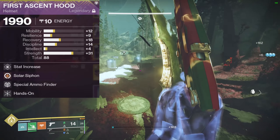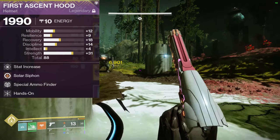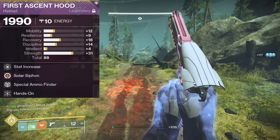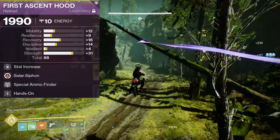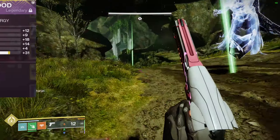On my helmet, I'm using a solar siphon mod to make orbs with my solar rocket sidearm. Special ammo finder, because I'm rocking a special weapon mostly to get kills and I want as much special ammo as I can get. And then hands-on for that super energy on melee kills.